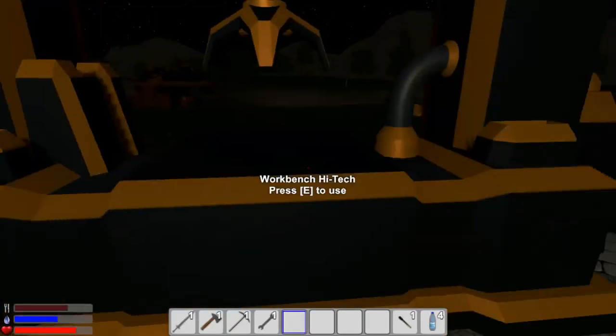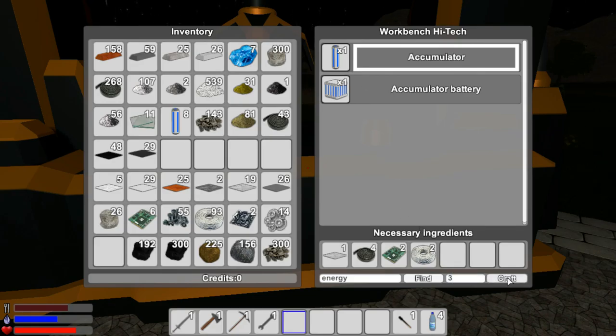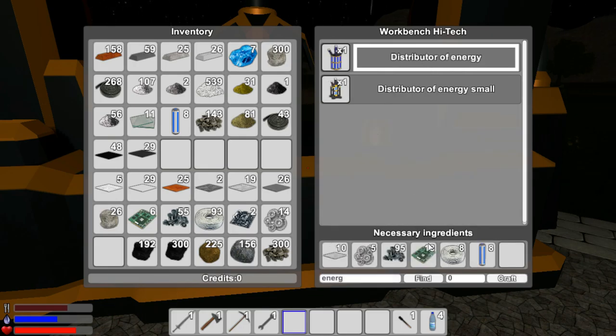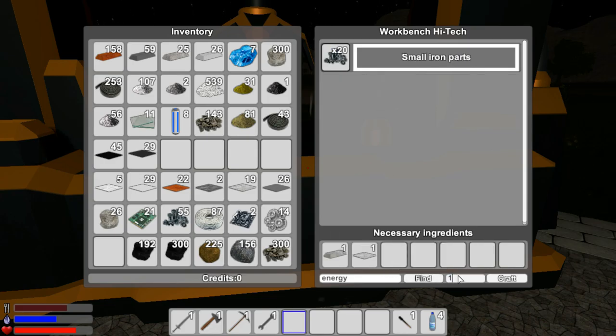So let's see what we need to make another power distribution energy unit. We'll just build a big one - we need eight accumulators again, eight accumulators. Energy distributor of energy - we have these, we need 18 of these, we need 95 of these. We need 21 - okay, energy distributor of energy, we need more of these mechanisms.